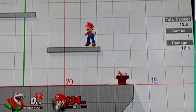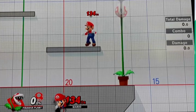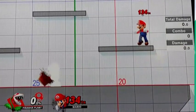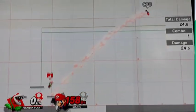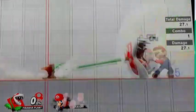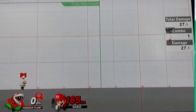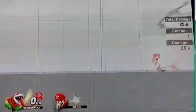His down special launches him into the air trying to chomp down. It's a really unique attack because he can aim up to about 180 degrees. He's able to change directions, but once you commit one way you can't go further back. You can hold it as long as you want and then release it.